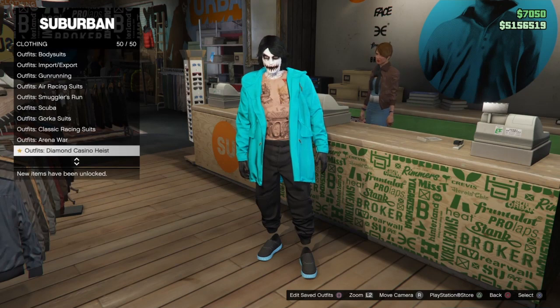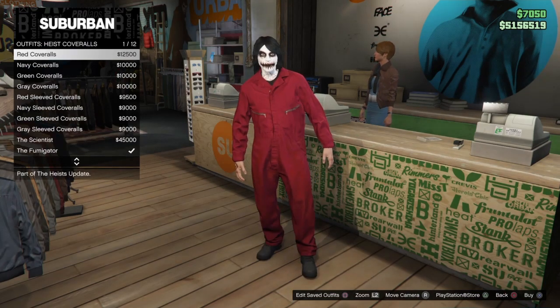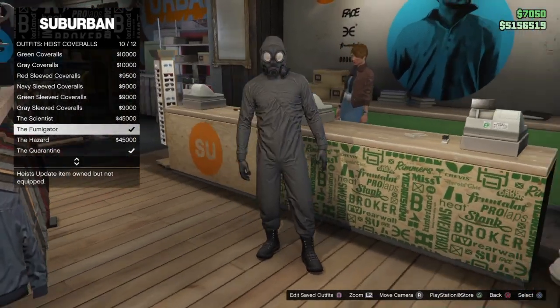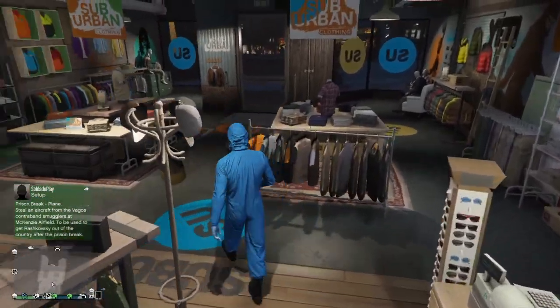Once you've saved that outfit, go back to the outfit section and go to heist coveralls. Get any of these gas masks you see here. I'm going to go ahead and get the one I already bought.